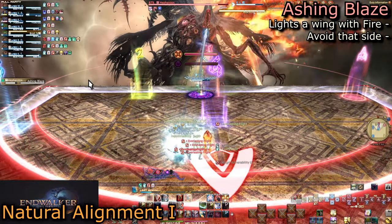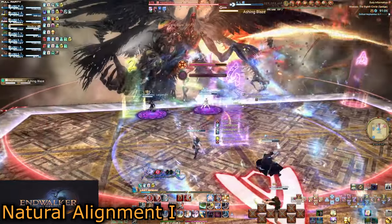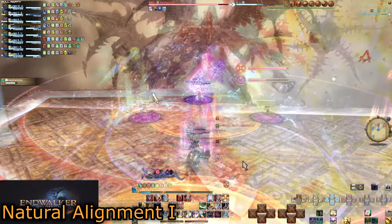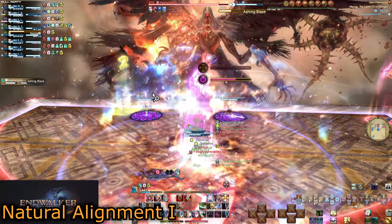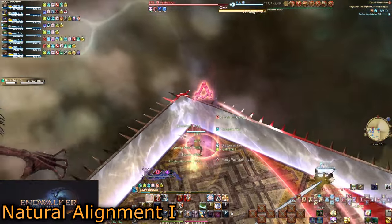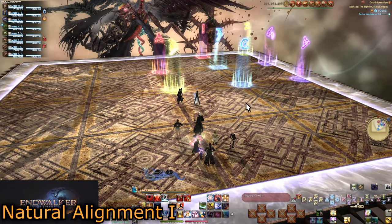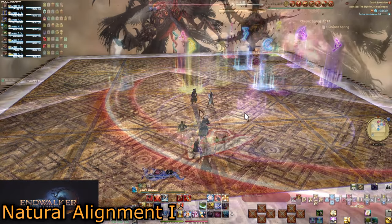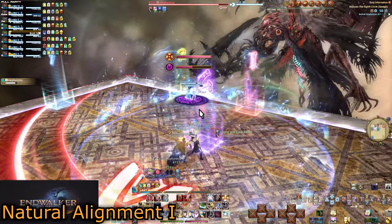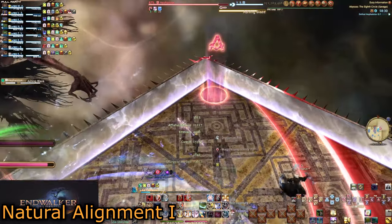If Forcible Fire 3 (the stack) is first, just step inward together. Don't go too far as to walk into the natural alignment baited AoEs. If it is Forcible Fire 2 (the spread), spread roughly toward your clock spots around the baited circles, letting melees have frontward positions. Don't go too far north as to run your flare into the alignment players — the AoEs are fairly big. Ashing Blaze will be cast, lifting one of his wings. Get to the side of the arena his wing is not on and resolve the second mechanic.